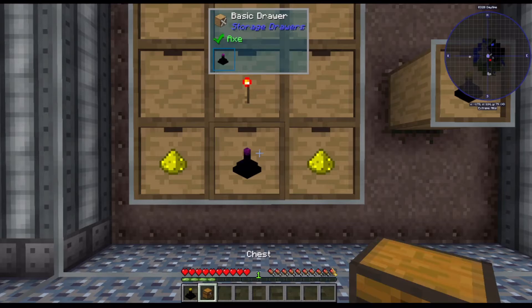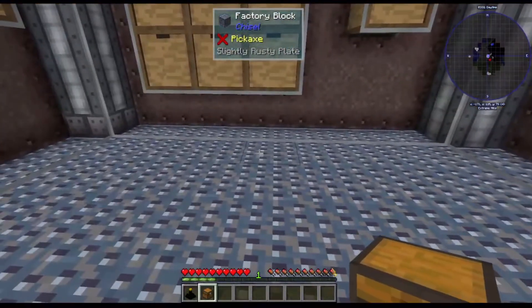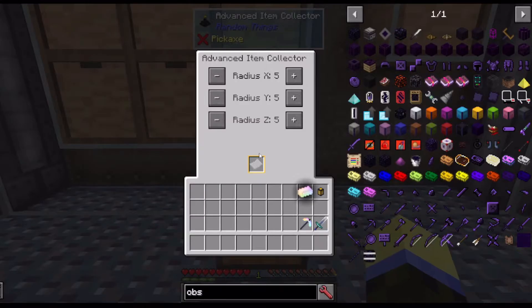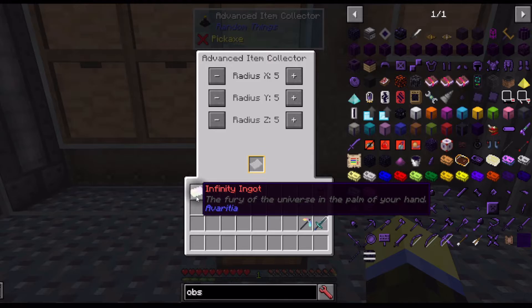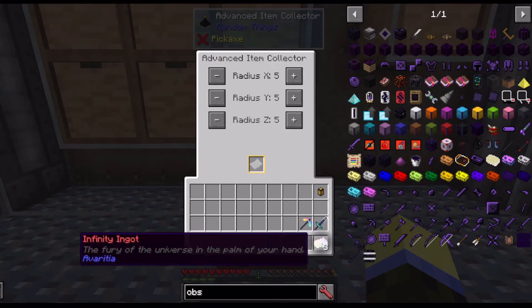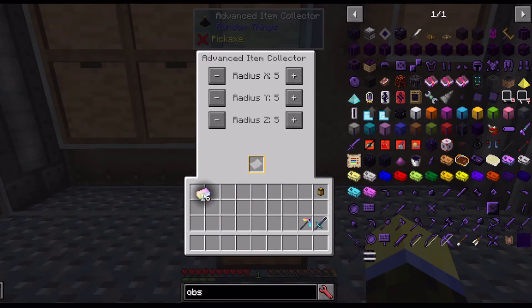Once you've got that, place it onto a chest and right-click to open its interface. This will only work on items up to a stack. Put an item in the top-left entry slot, hold shift and click it, and it'll duplicate — putting another one there. You get two, four, eight, sixteen, thirty-two, and it only works up to a full stack.